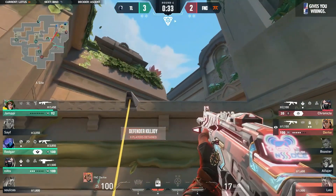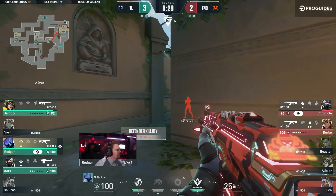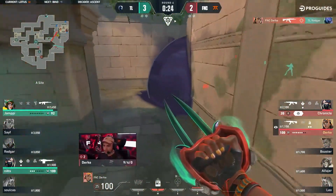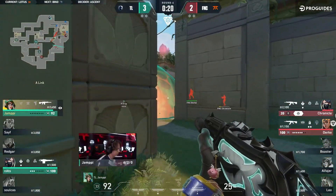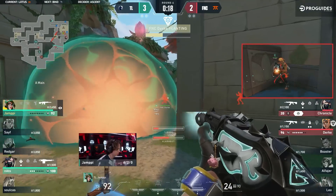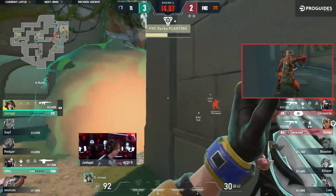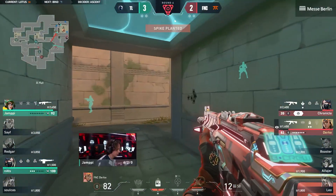Both players have just run off without it, still on the ground behind them. Just trying to do as much damage as humanly possible. But Redgar is just waiting on the corner. It's almost like he could sense Chronicle was there, but not the same for Durka. The smoke is going to shroud just enough time for them to get this plant. The spray does a little bit of damage and forces the reposition as well, buying time for Nats to get ever closer. Spike planted.